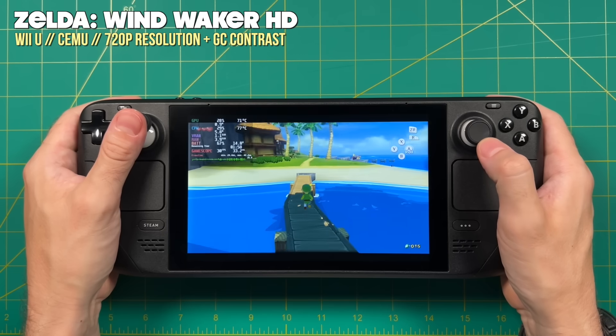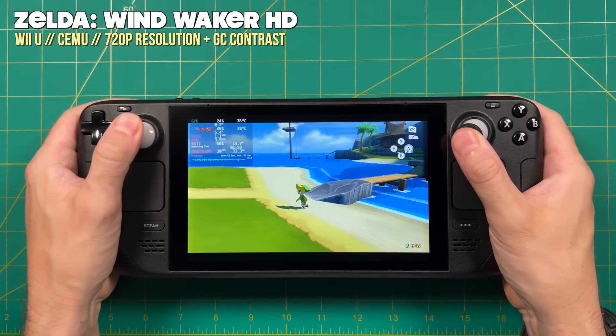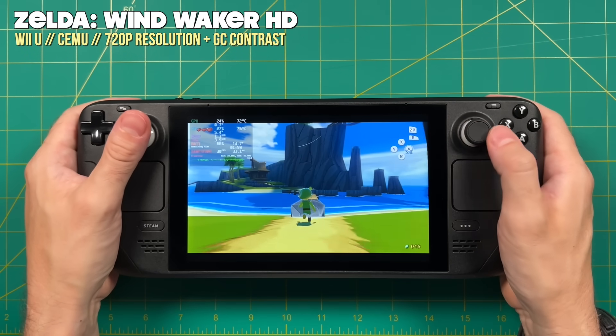If you go into the graphics pack settings, you can add a contrast mod which will make some of the colors pop even more. Honestly, I think this is probably going to be the best way you could play Wind Waker HD on a handheld device.